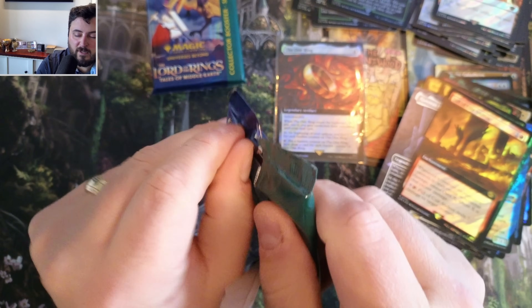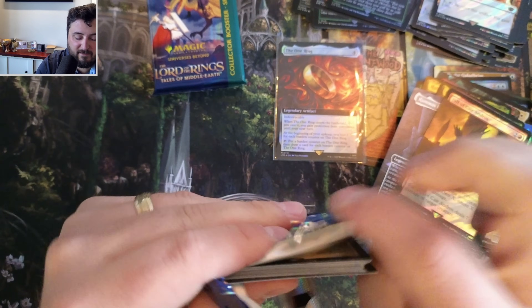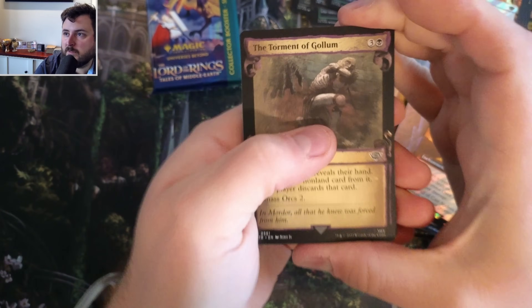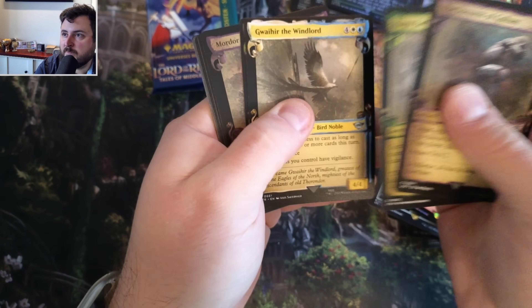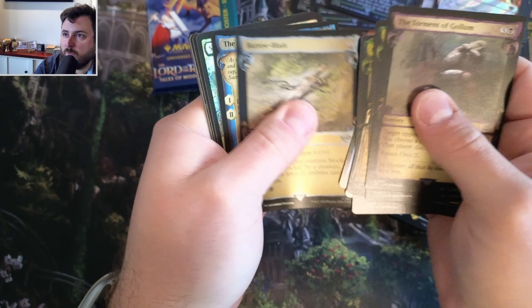If you're playing Explore, how do you not choose that art to play? I feel like that thing's going to be bought by everyone. Torment of Gollum, Mordor and Muster. We have not pulled a Lorian yet.